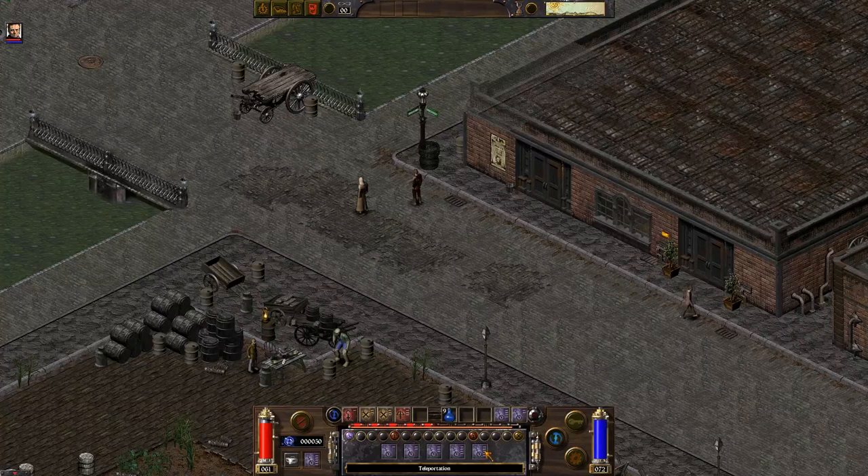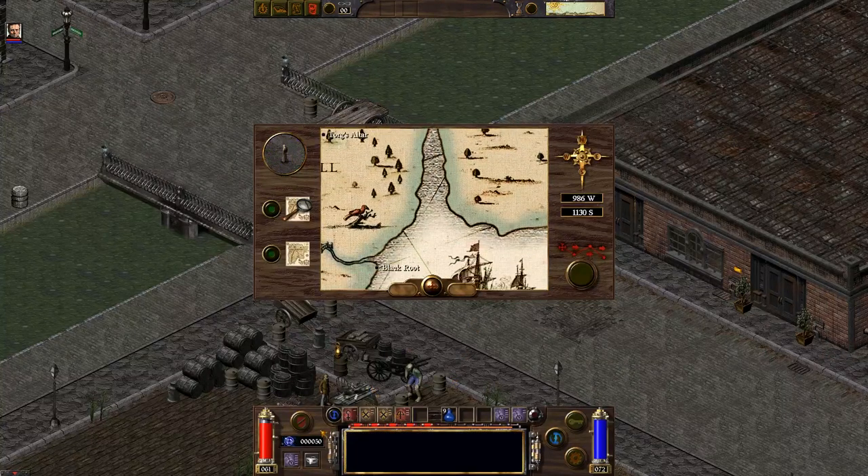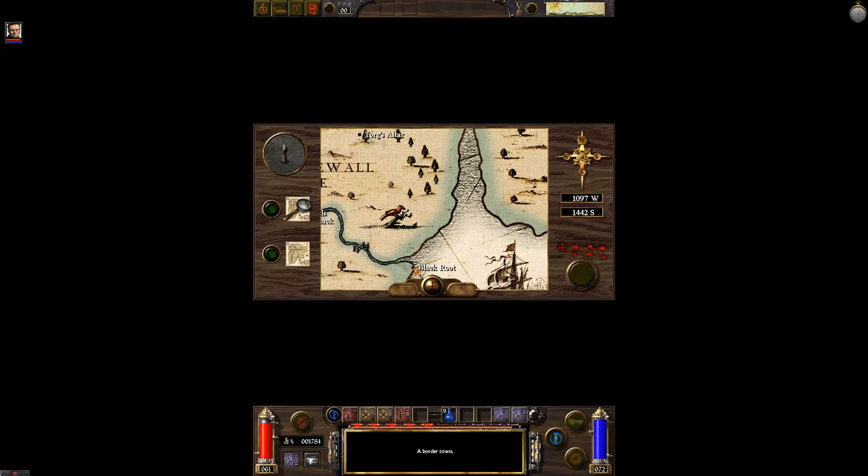One thing we can do is teleport — such a nice spell. You can teleport anywhere in the world if you wanted to. You can teleport to random locations, and if you click on the black circle it'll take you to the starting point of that city. Just keep that in mind. Let's click on Blackroot here. There we go.